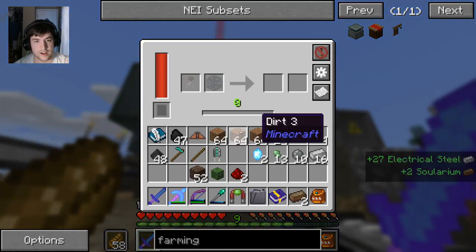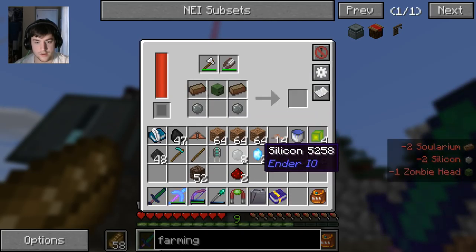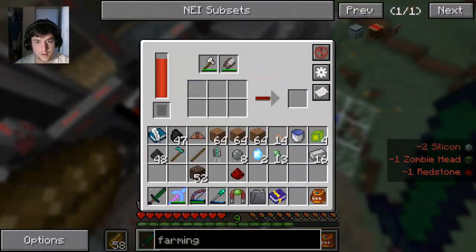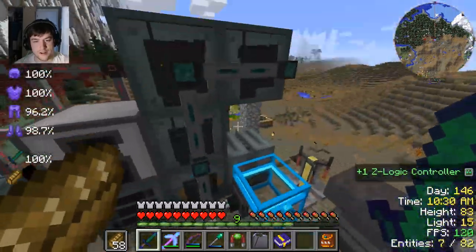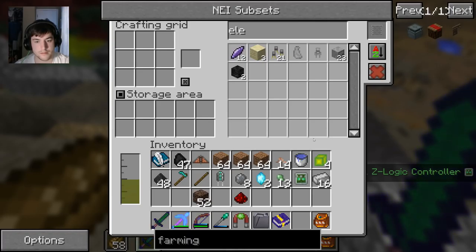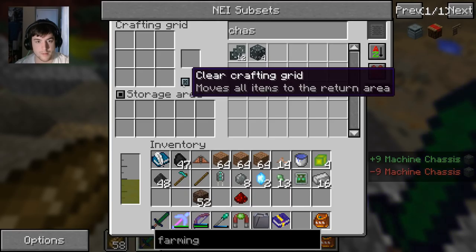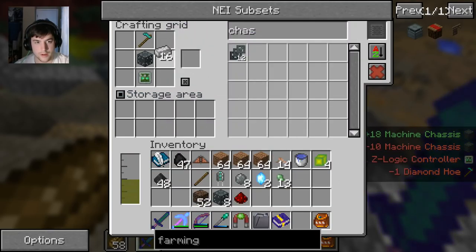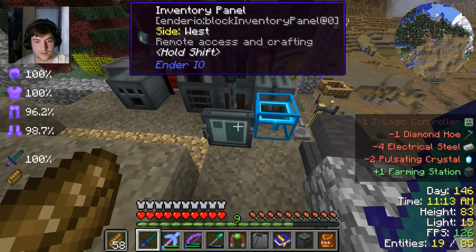It's going to make a Z-Logic controller. There we go. Now we should be able to go... why didn't that work? Do we have a chassis? Yeah we do. This recipe is not going to work for whatever reason. Chassis, Z-Logic controller, hull, electrical steel - and what were the last ingredients? These things. Boom - farming station! Good, so now we've got all that done.